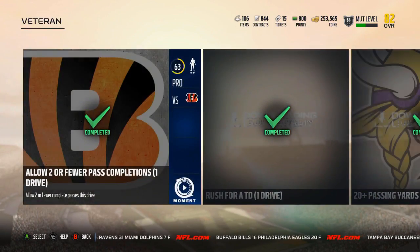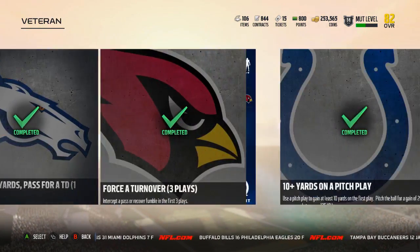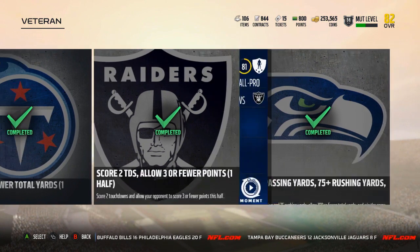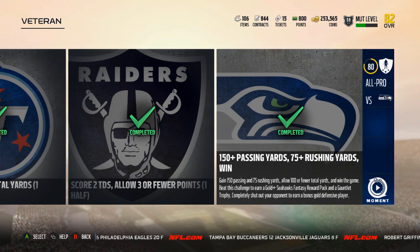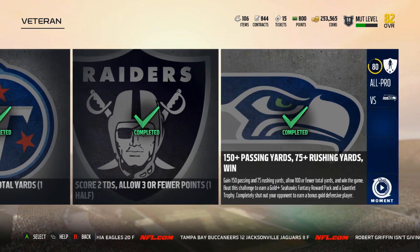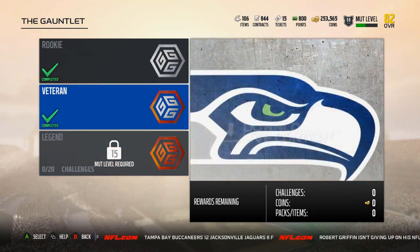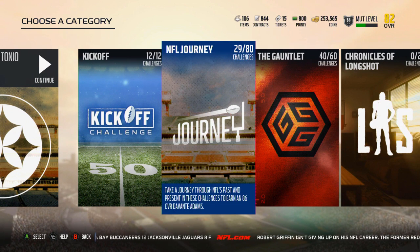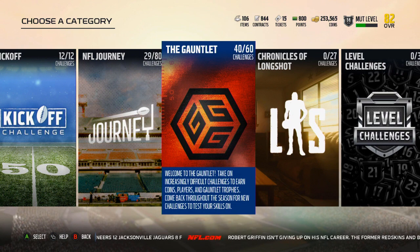I think it was this one — where you actually get an elite if you come all the way down here. The 150-plus passing yards, 75-plus rushing yards, get the win and allow 100 fewer total yards. For some reason I was having a struggle getting a win. I couldn't get a pass from Tyrod to go where I wanted it to go. After beating that, you get a selection of some Seahawks players — I had the selection of a couple of elites — so this is definitely good for getting elites. But for difficulty and team purposes, if you are not spending any money I would suggest the NFL Journey. If you are spending money, I would suggest the gauntlet. Even though you won't be able to finish the gauntlet completely, you'll then get access to the Stefan Gilmore and the Zach Ertz for completing these.